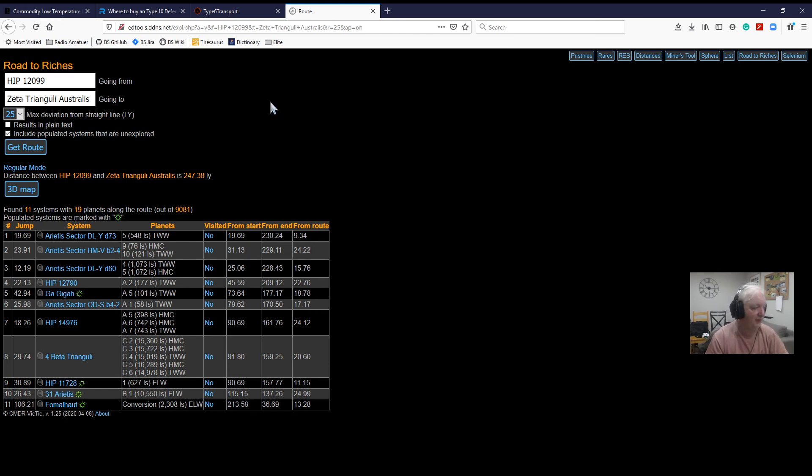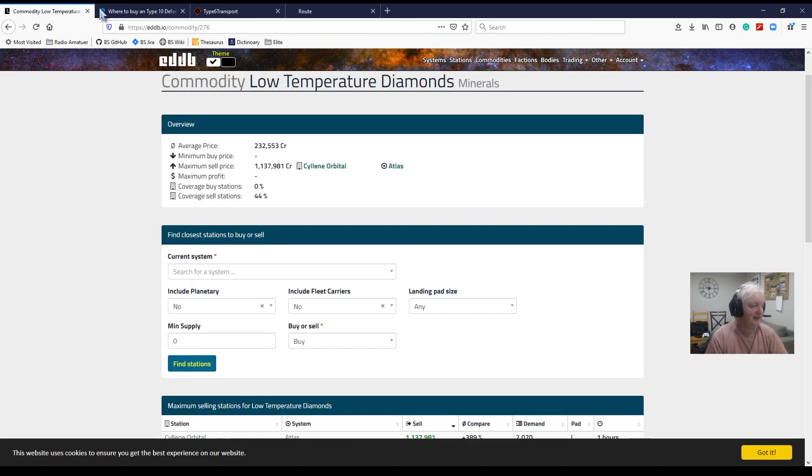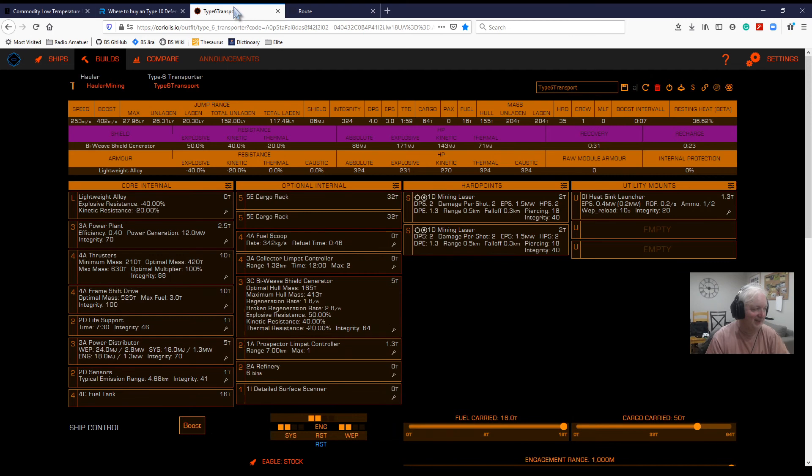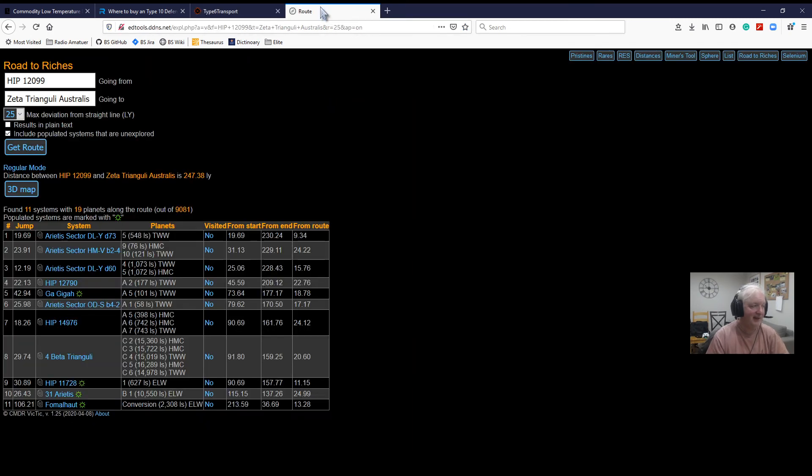So those are the four sites that I would use: EDDB, Elite and Dangerous Roguey, coriolis.io for building your ships — which is great — and EliteDangerousTools.ddns.net, which is useful for mining and quite up to date. More importantly, it has your Road to Riches. There are other sites, but these are the four that I use regularly when I'm playing the game.